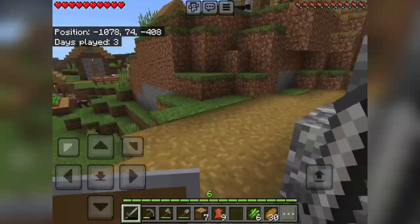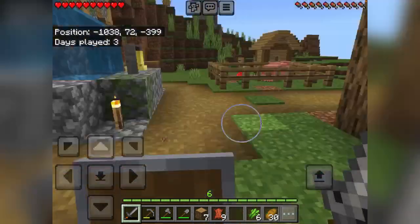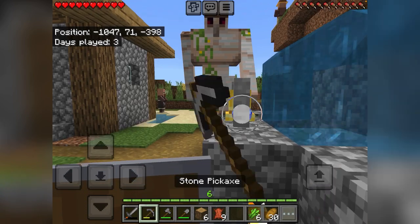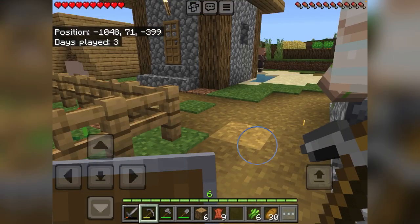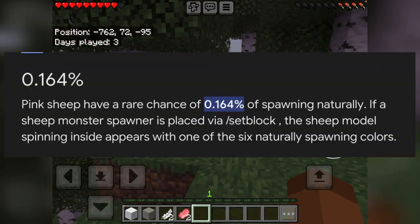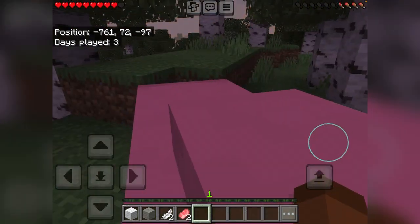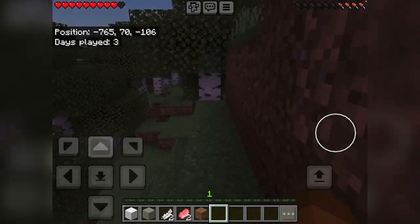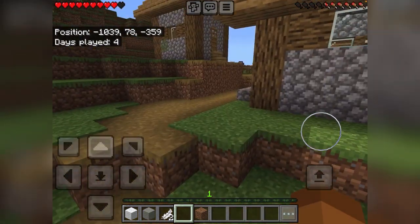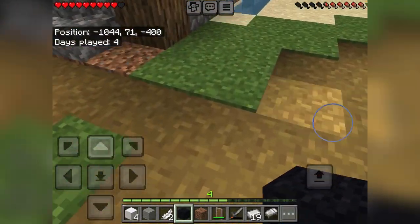I want some iron — there's the iron golem. I'm gonna kill it real quick to get some extra iron. If it drops four or five iron I can get a boost. Oh crap — okay, I messed up. By now I probably lost all my stuff. But look what I found — a pink sheep! Isn't there like a 0.1% chance of finding one? I don't even have a single item. It's almost night time and I probably lost all my stuff. I just slept and arrived at the village — oh my gosh, there is no way that actually happened.